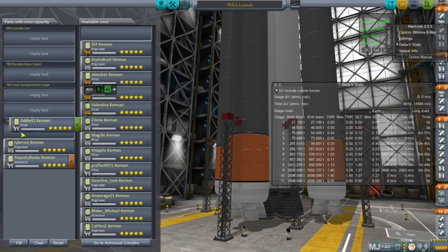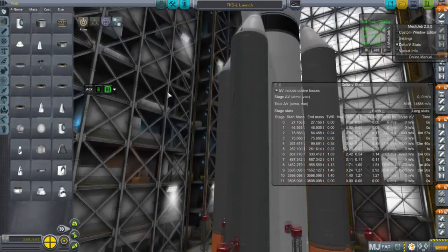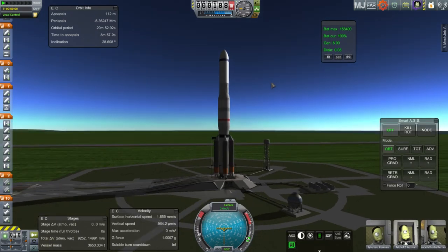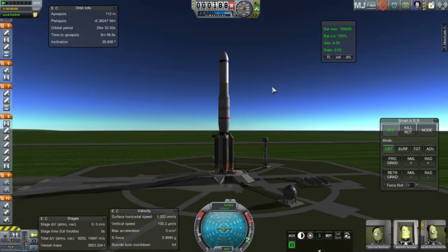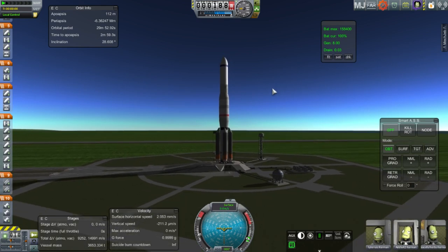I was so confident in the payload that I decided to put myself in there as the engineer. The pilot was ATL-42 and the scientist was Peaceful Herb. There's the full rocket in all its glory — sort of colorful in a stripey kind of way.